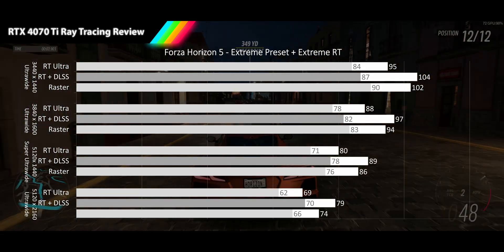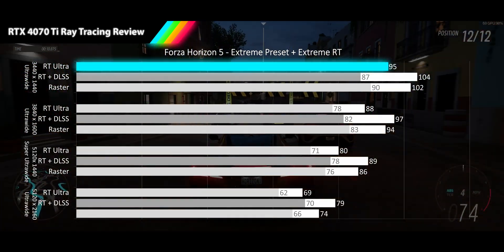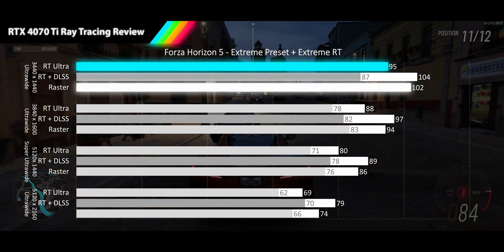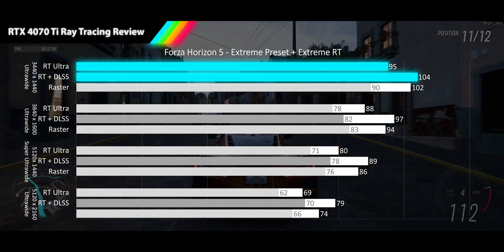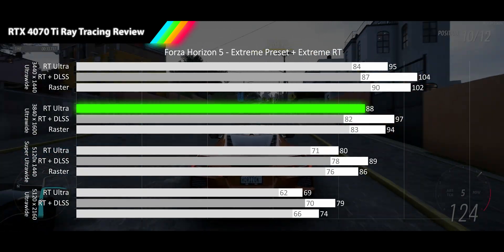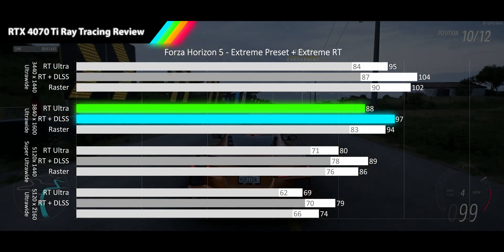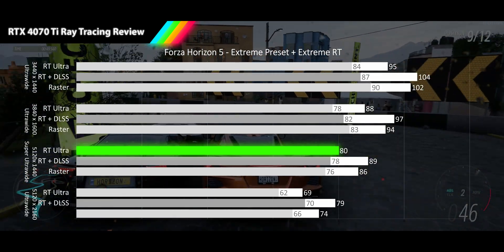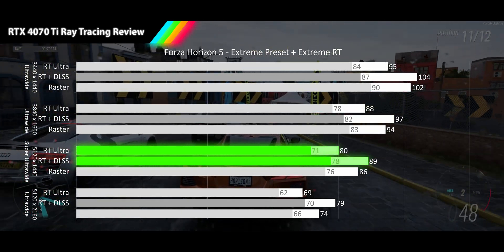Next up is Forza Horizon 5, played on its extreme preset with extreme ray tracing. At 3440x1440p, RT delivers a high refresh rate of 95 FPS, only 7% slower than raster, and DLSS quality adds a meager 9% to barely pass raster. At 3840x1600p, RT stays at 88 FPS average — 7% slower — and DLSS quality adds 10%, pushing into high refresh rates. At 5120x1440p Super Alt-Wide, RT holds a smooth 80 FPS average — again 7% slower — and DLSS adds 11%, staying smooth for both average and 1% low.